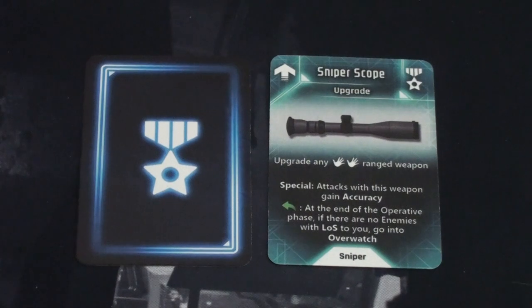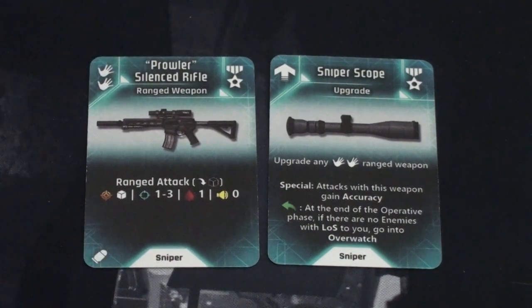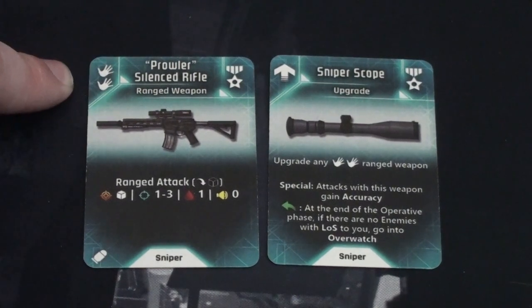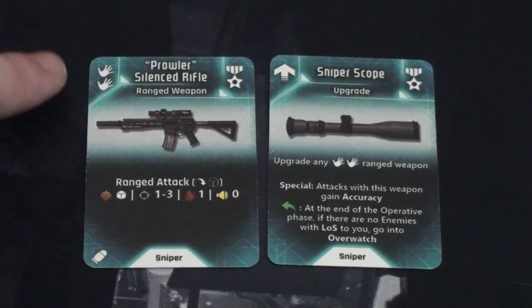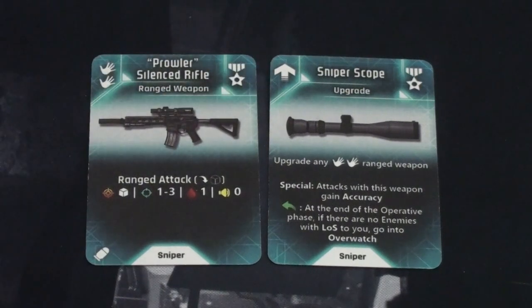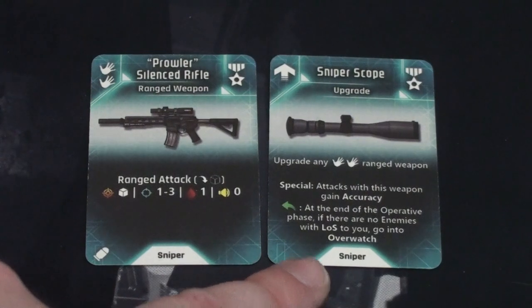Each character comes with their own pair of starting items, identifiable by the card backs. Billy starts with a Prowler, a two-handed ranged weapon: when you use an attack action it adds one white die, has a range of one to three, does one wound, and generates noise. His sniper scope upgrade adds accuracy — letting you choose any target — and as a reaction at the end of the operative phase, if no enemies are in line of sight, he goes into overwatch for free.